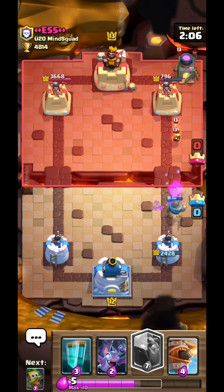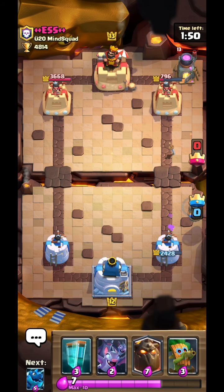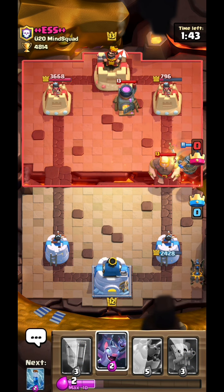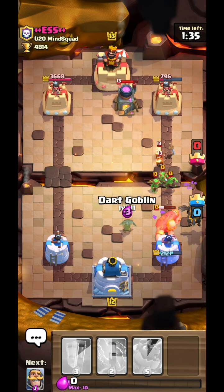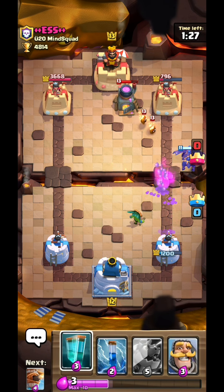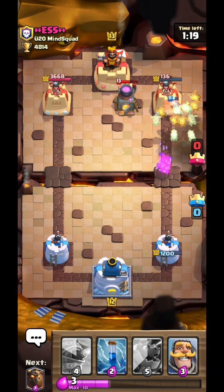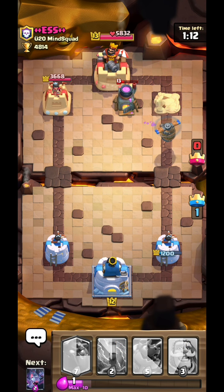Back to the gameplay — Lava Hound in the corners as usual. I can use the flying machine to kill the fire spirits. The spawner didn't get enough so my flying machine barely survived. He had the zap, I expected that. The Lava Hound can tank long enough. He doesn't know I have a clone yet, so I'll just use it now because I think he's going to defend it somehow and it'll be a surprise for him.